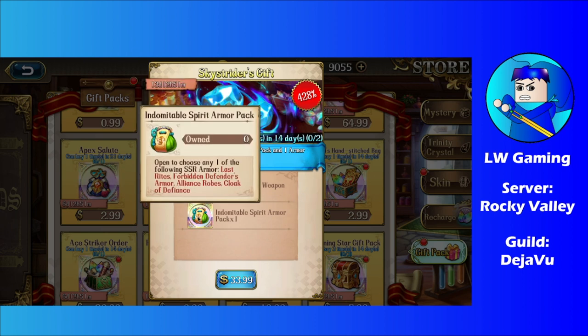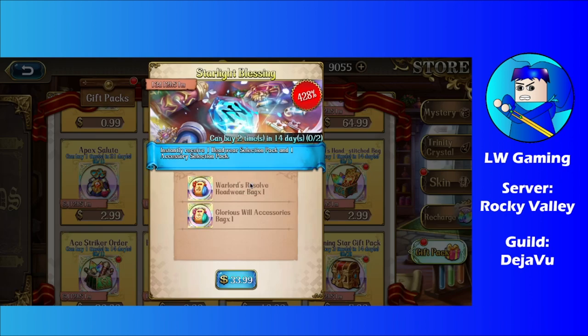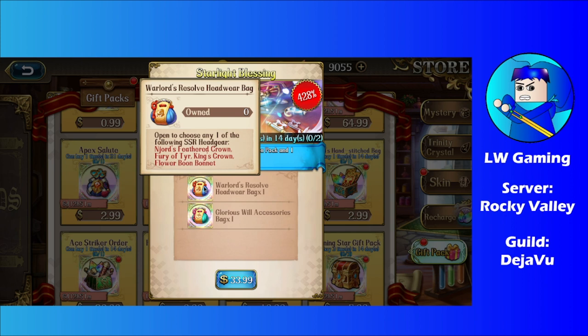The armor options include Last Rite, Forbidden Defender's Armor, Alliance Robe, and Cloak of Defiance. That pack can be bought twice for 34 bucks each. The Starlight Blessing gives you headwear options — Ninjur's Feather Crown, Fury of Tear, King's Crown, Flower Boom Bonnet — and accessories including Overlord Badge, Apex Boots, Judge Talisman, and Twilight Star.